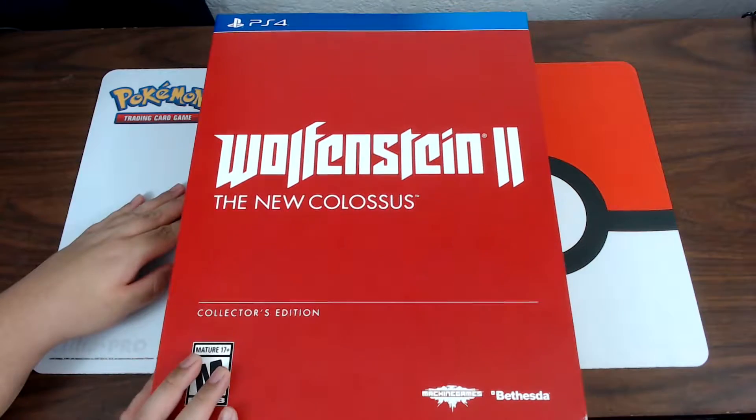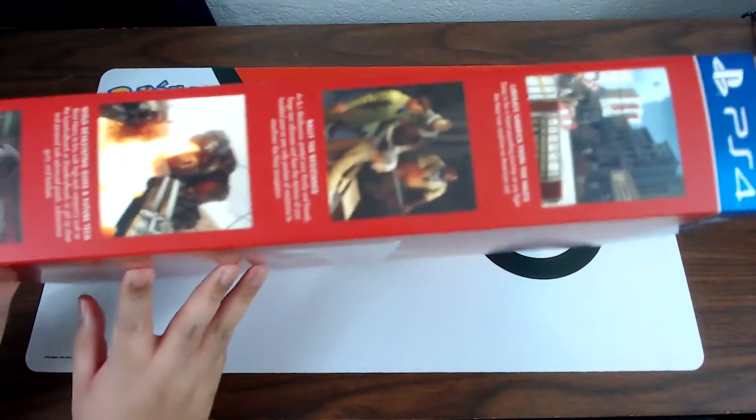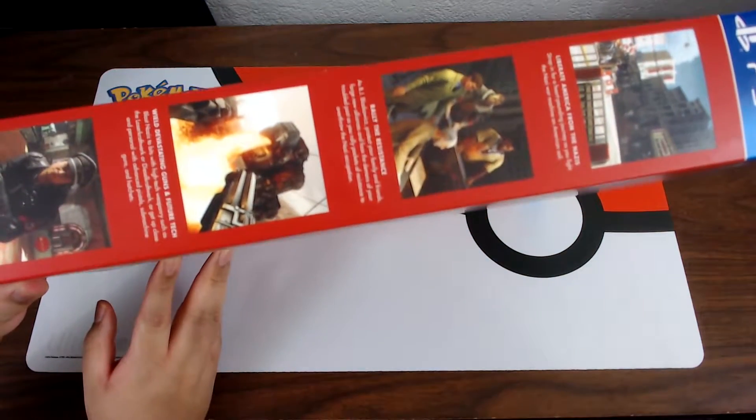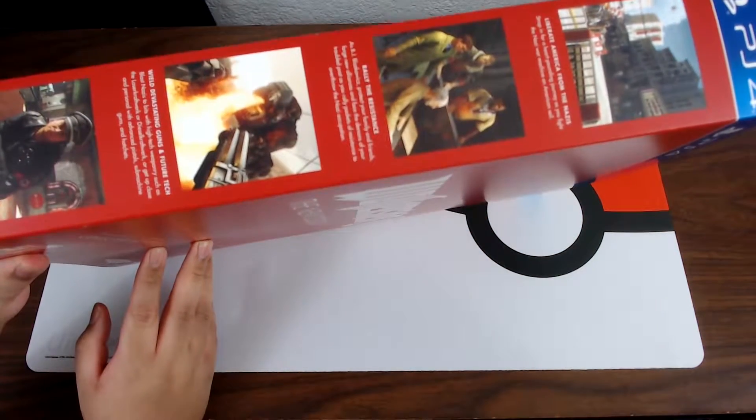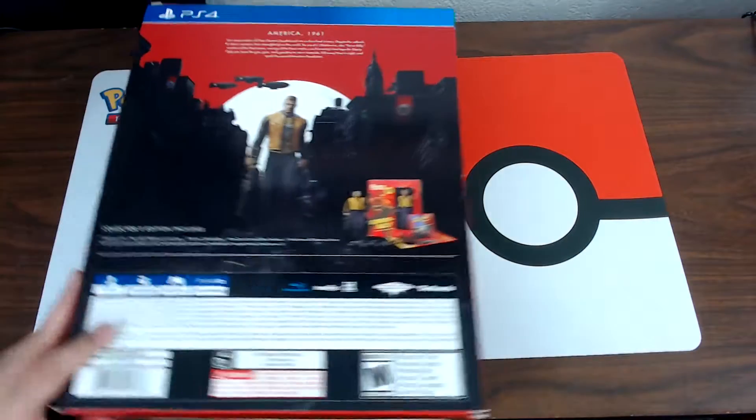On the sleeve, we gotta show the outside — the front says Wolfenstein: The New Colossus Collector's Edition. I'll put it like that so I can show the top. Here's the side, and this is the back which shows you what you get.